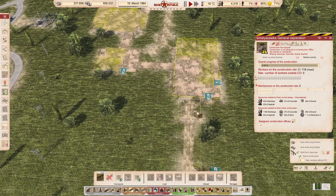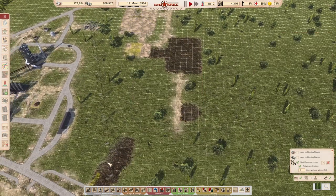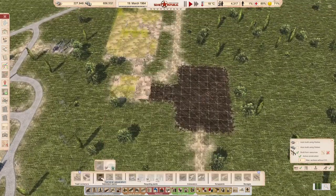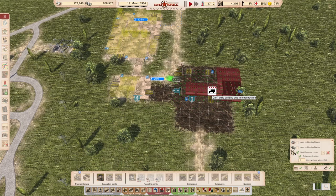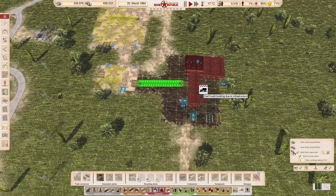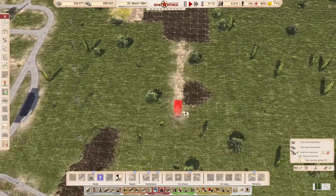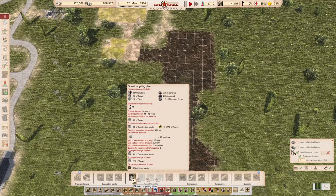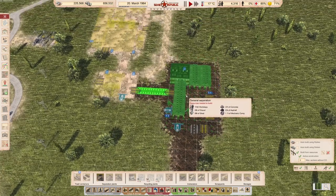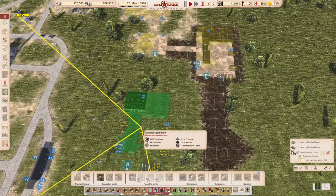So I saw a couple of things — look, the conveyor belts are on this side. What if I turn this around? Let me remove this proof of concept because we really don't need it. If I go to the general separation and rotate it again like this, I think this is going to be a little bit better. So let's remove this road. If I go to waste separation, general separation T — and put it like this. So I have here both conveyor belt systems that I only need to raise them up. Both of these just need to go up high.